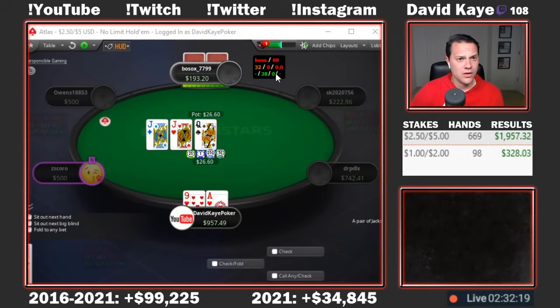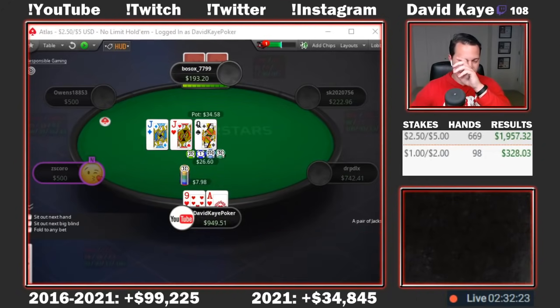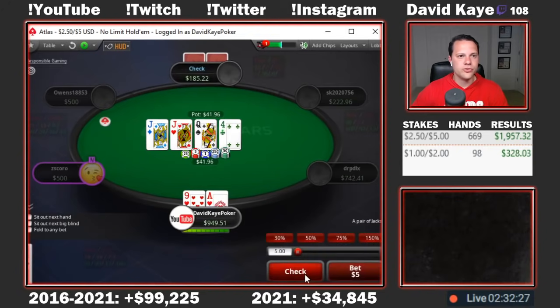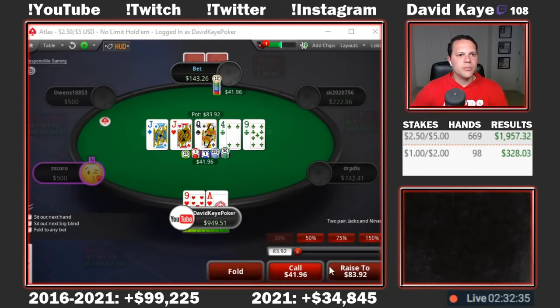Open ace-9, get called, and we bet queen-jack-jack. Could check back as well — pretty quick call. Four on the turn, check it through. River a pair. Opponent bets pot. Hands like king-10 complete here too, and a hand like 10-9 isn't going to go for this size as a bluff, so I think we can find a fold.